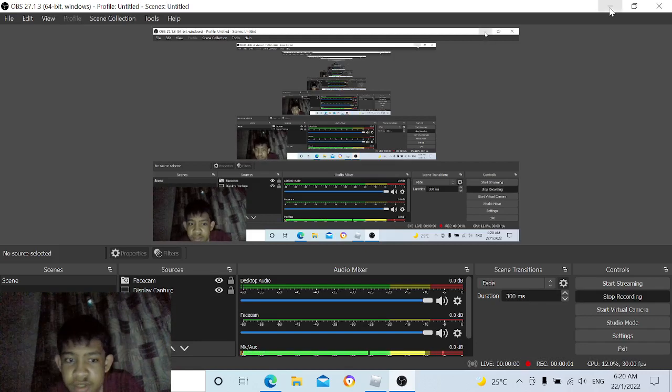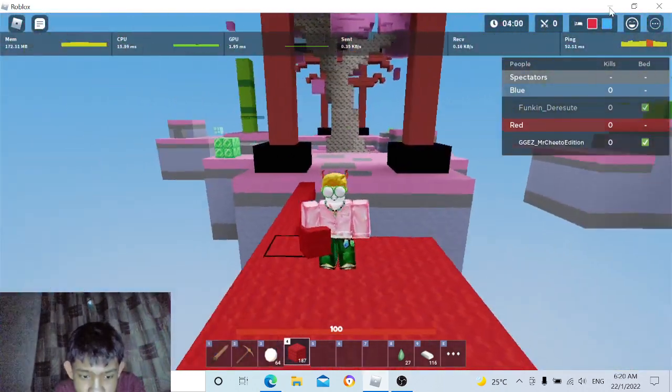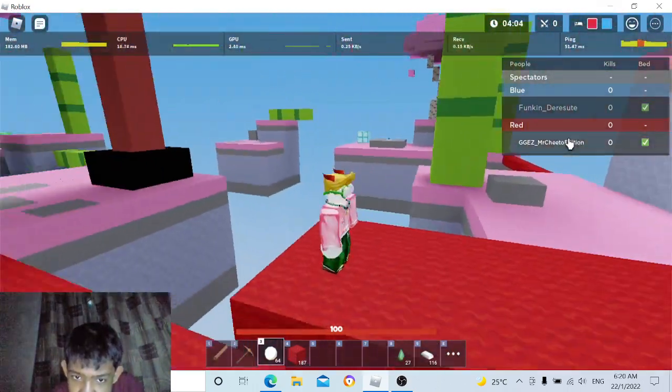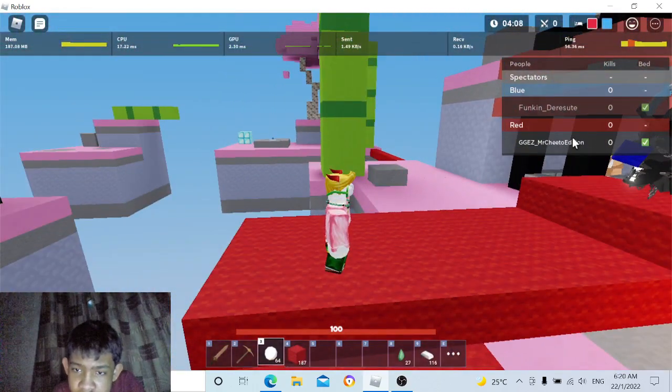Hello guys, welcome back to Mr. Cheater Edition. Today we are preparing the eyeballs. This is the winning eyeballs kit. Winning eyeballs doesn't permit you bows — like crossbow or tactical crossbow is unnecessary.